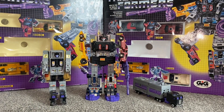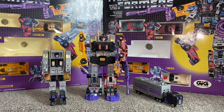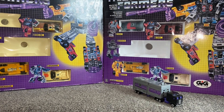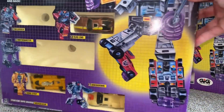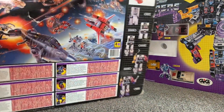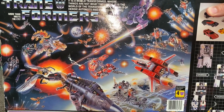In the background we've got the standard Hasbro and GIG gift sets — there was of course a Takara one which I don't own yet. The Motormaster figures are missing from the gift sets because I've got them on the next shelf in base display mode. Let's have a look at the Hasbro one first. There is the brilliant artwork for Menasor himself, and if we spin it around we've got the 1985 battle scene on the back — we've got the Dinobots, Shockwave, and the infamous red Tracks. Great piece of artwork.